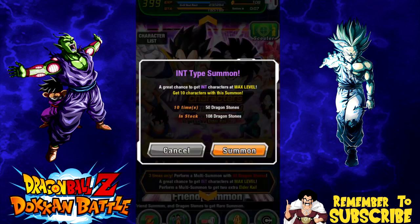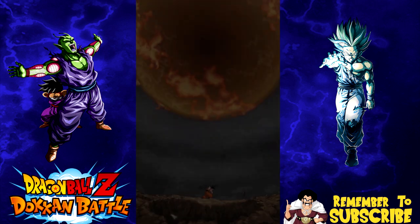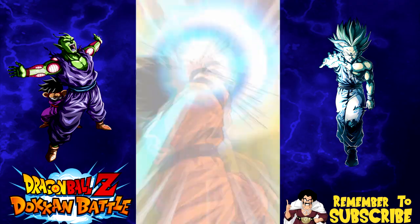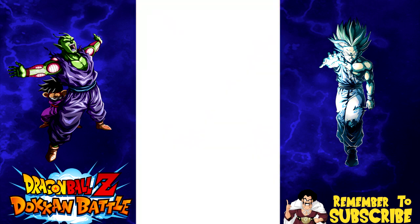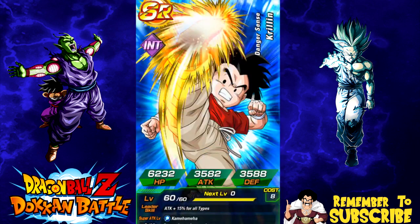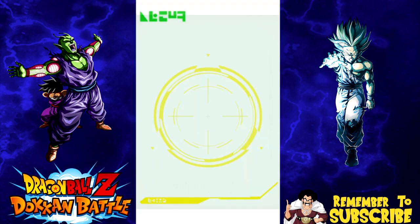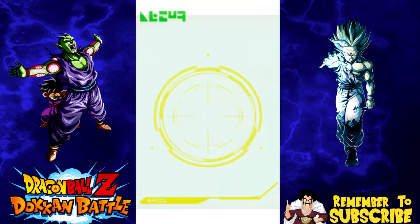I decided to pre-record a whole bunch of different multi-summons. I ended up dropping about 600 stones on this intelligence banner to try my luck for the LR Gohan. I know a lot of you are probably thinking that's nuts, but some of you might be like that's awesome. At the end of the day I did it and I want to make sure I tried my hardest to get this card. Essentially what I did was every day I did two, maybe three multi-summons depending on how many stones I had.